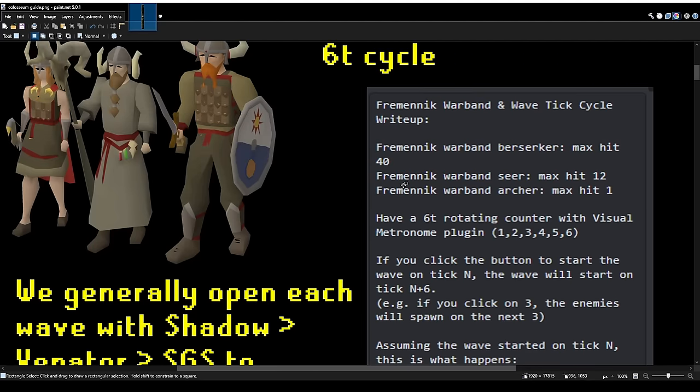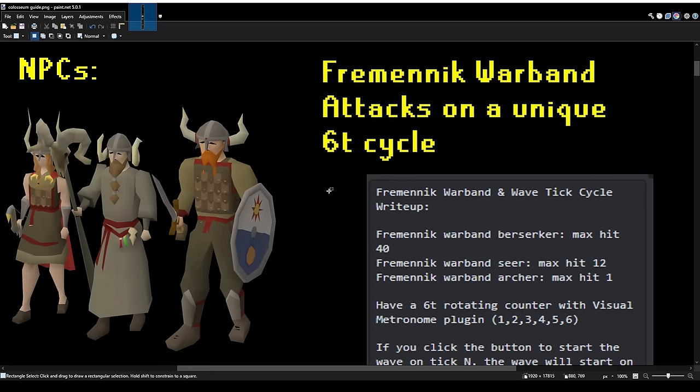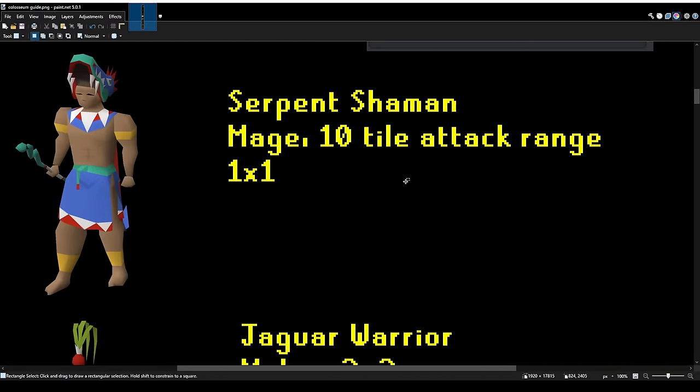We're going to use a specific tick cycle, and I'm showing that on screen now. I'll also put this little picture in the description. Then there's a Serpent Shaman — not very interesting, just a 1x1 mage. He has a 10-tile attack range, so sometimes you can outrange him, which is very handy.